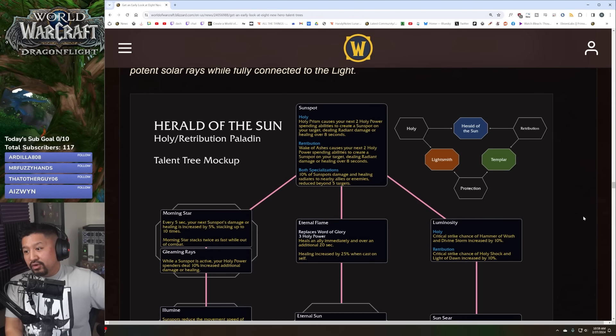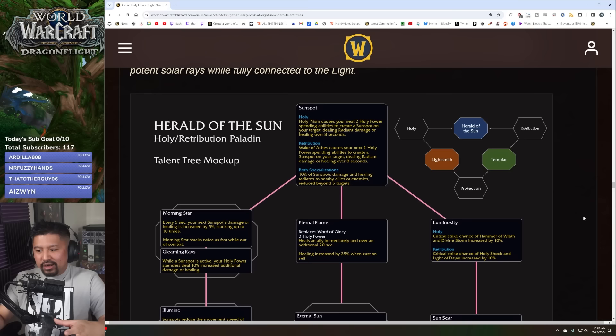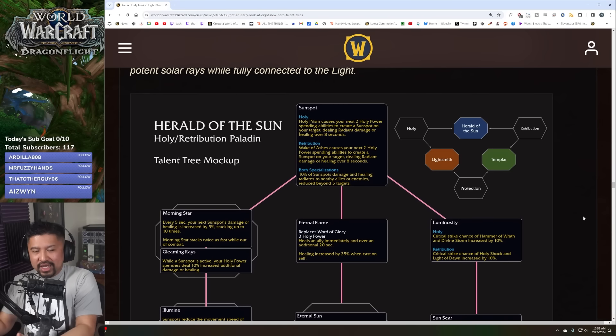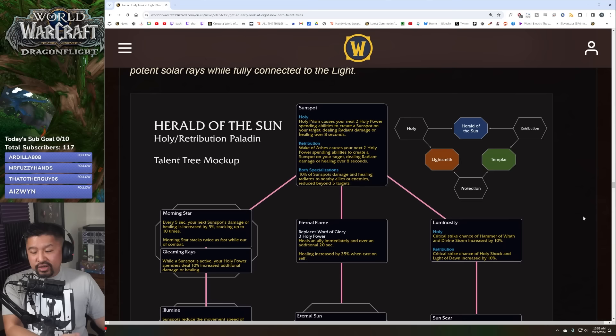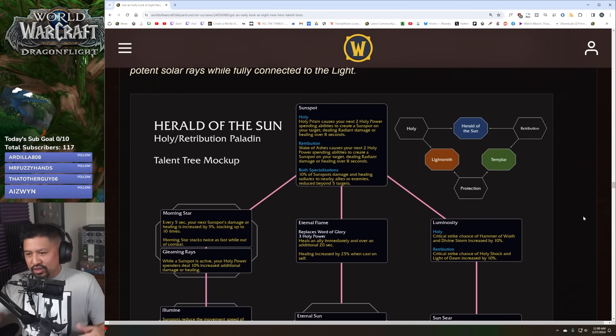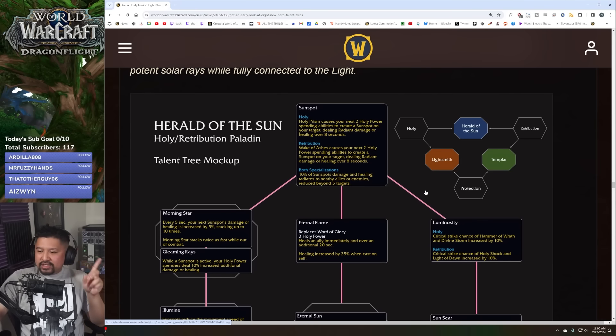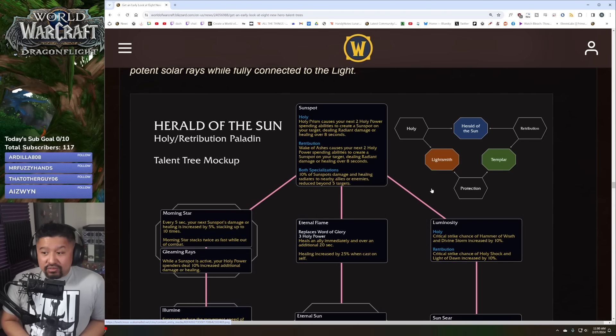I'm going to go over the keystone first, then the passives, because when you pick the keystone talent you just get all those passives automatically. Then I'll backtrack and go over the choice nodes, to emphasize that the choice nodes are the actual choices, while the passives are things you just get when you choose this specialization.